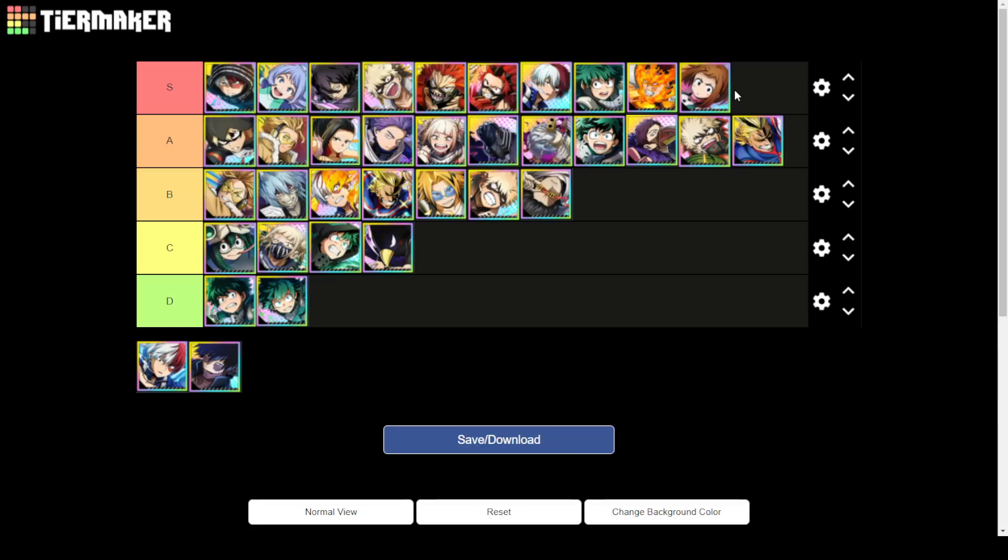Momo is probably one of the best A tier units — maybe even low S tier. But in my eyes Uraraka is slightly better than Momo. That said, with her Ultra Plus, Momo can do crazy buffs to your units and increase your Plus Ultras, which is incredible.